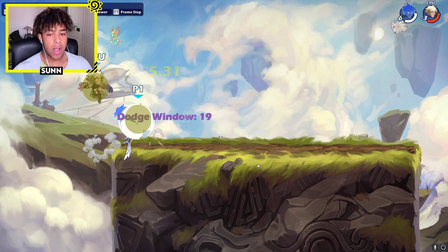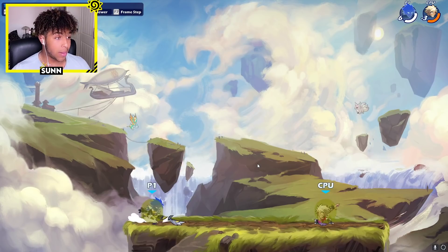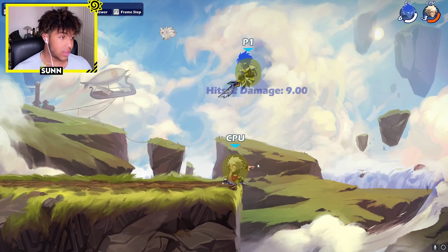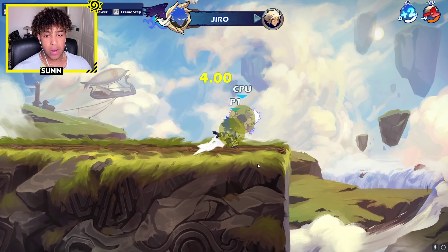Jiro recently got some tiny little buffs which we like to see. Sword got a buff making it nearly one more damage, and every little really does help on a character like Jiro. The delight side tick is now unjumpable because they made it faster by three frames - that is unjumpable.